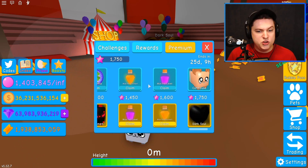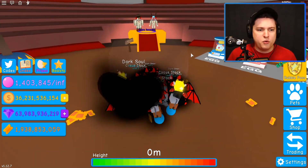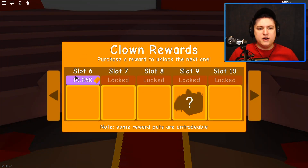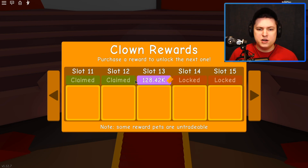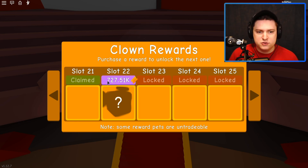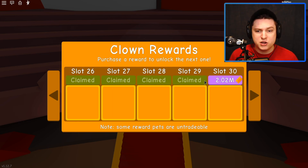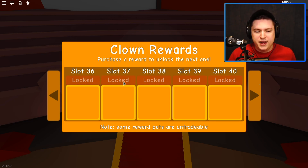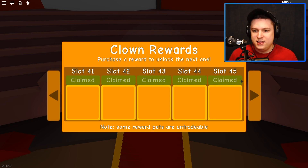We have two more Max Enchants left, so let's just Max Enchant. We also have some Clown Rewards over here. I'm going to use my 1.9 billion tickets right now to go all the way to the end and see where we land. I don't think I can buy the hat right now — it's 3 billion — without unlocking some slots first. I wonder if we're going to get some really cool pets. We also need to get some codes, so we'll go over those in just a second.